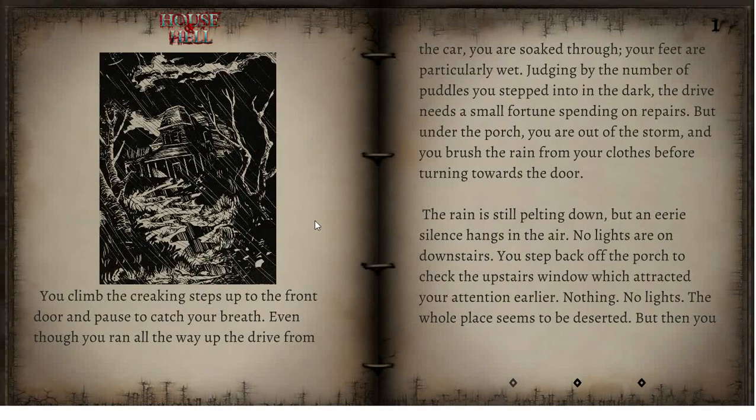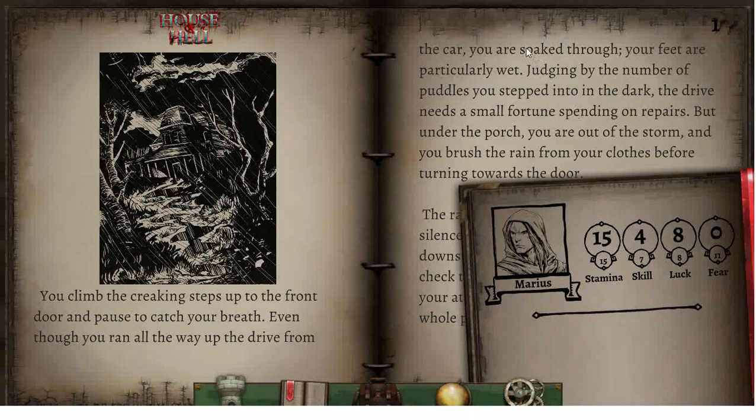A flash of lightning lights it up clearly for you. But in your preoccupation with the rain, the warning from above is wasted on you. The house is old — very old — and in a shocking state of repair. The light in the window is flickering, most likely an oil lamp, certainly not electric. And you don't notice a fact that might have turned you back: there is no telephone line going to the house. As you climb the steps to the front door, little do you realize what fate has in store for you. Tonight is going to be a night to remember. Look at that picture — the rain is pelting down, the sky is full of clouds, and I do like the old classic look of the illustrations on the weathered paper.